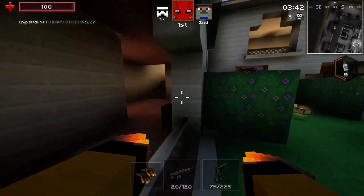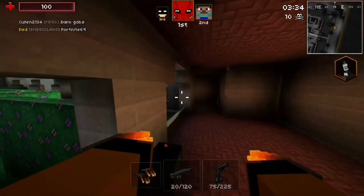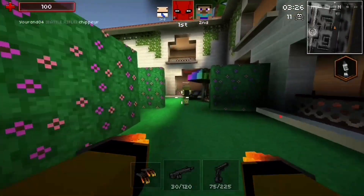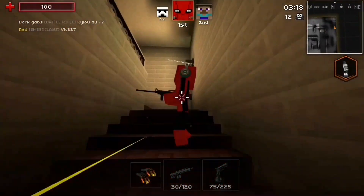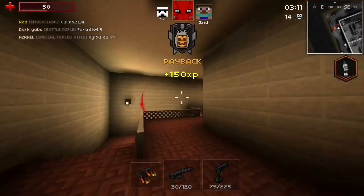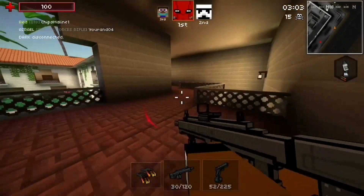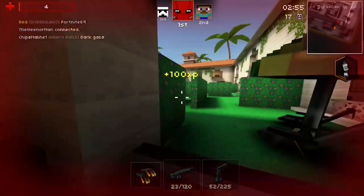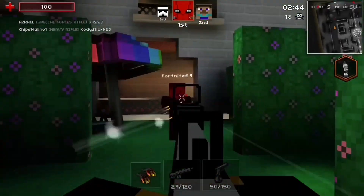Let's test out the Ember Claws. I gotta put the Iron Paws on — it's gonna be you, buddy. Get over here. Oh wait, is that a two-shot? This is a two-shot — no way! Get over here, die, lights out. Get over here, what's up, good night. Oh, that's fun — that is fun!